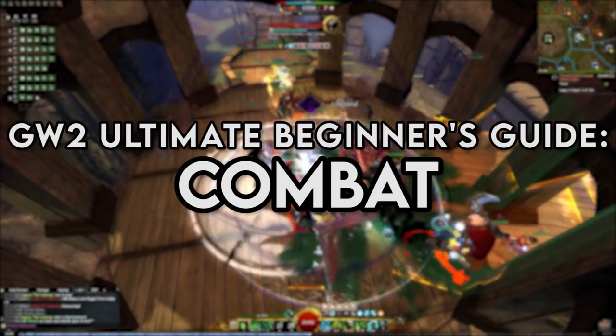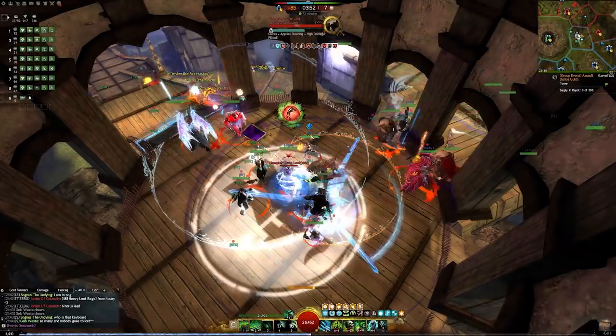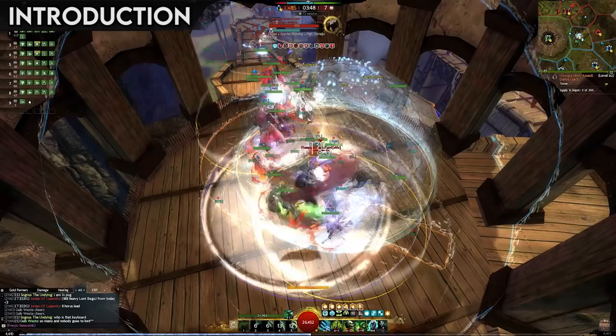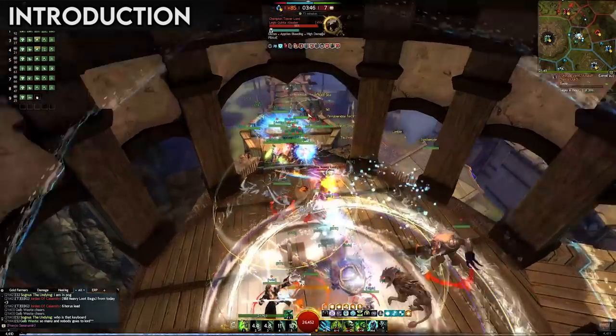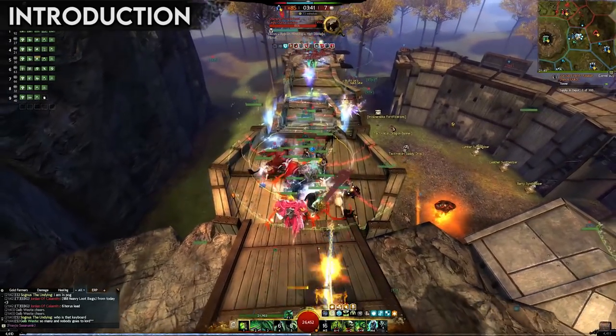Welcome to a very important episode of the Ultimate Guild Wars 2 Beginner's Guide, the one concerning the combat system. Guild Wars 2's combat system is significantly different from other similar titles. It is usually described as a hybrid of action and tab-targeted combat.